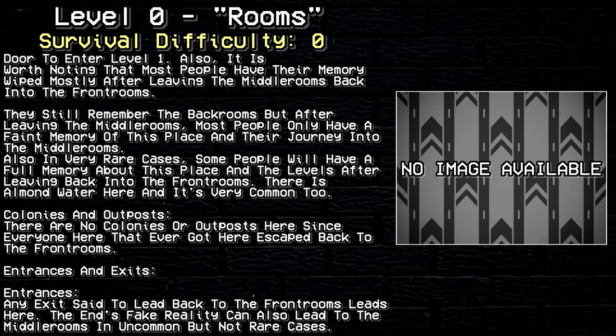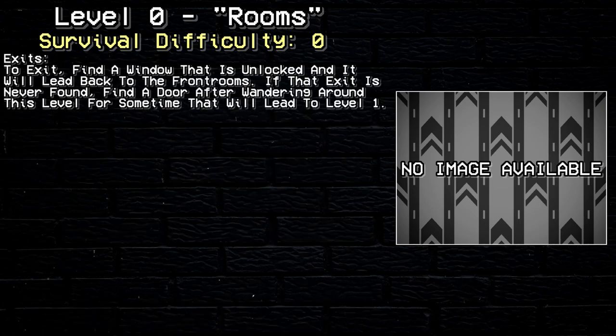Entrances and Exits. Entrances: Any exit said to lead back to the front rooms leads here. The end's fake reality can also lead to the middle rooms in uncommon but non-rare cases. Exits: To exit, find a window that is unlocked and will lead back to the front rooms — not level 1 of the back rooms. If that exit is never found, find a door after running around this level for some time that will lead to level 1.